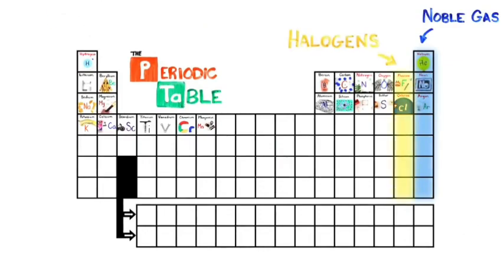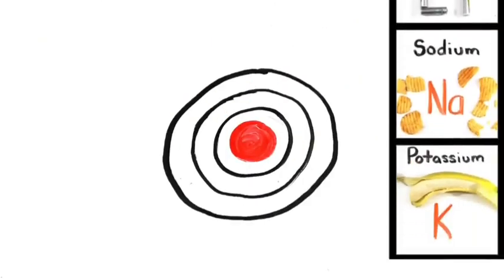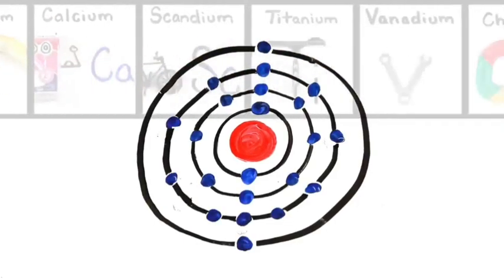Noble gas is stable! Halogens and alkali react aggressively! Each period will see new outer shells while electrons are added moving to the right!